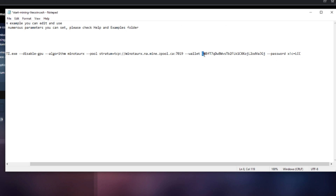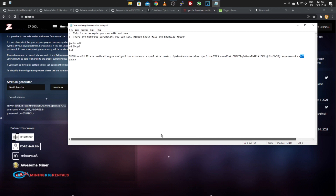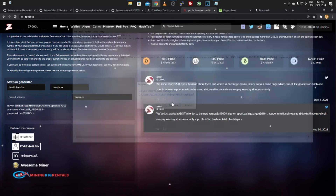Paste the stratum address in, then for the wallet put your Avian wallet address. For the password, put c=avn — that's the symbol for Avian coin. Save the file and you'll be CPU mining as well. It's pretty profitable. You can try solo mining with GPU and CPU since it's a fairly new coin — I'm only at 20 to 30 megahash and I've hit a few blocks myself, so the luck is there. Once you have everything configured, click File, Save, and run it — you'll be good to go.